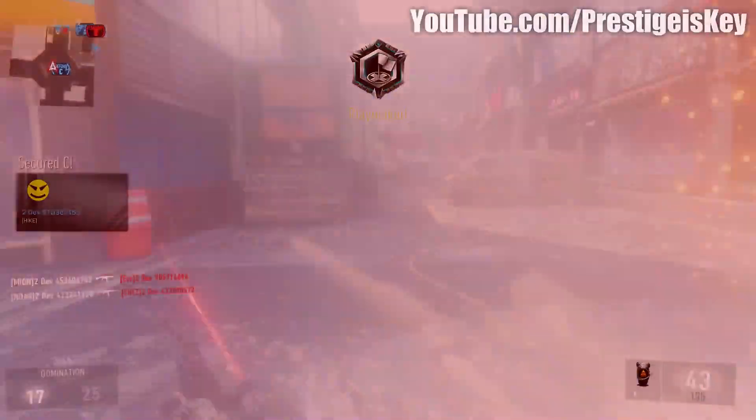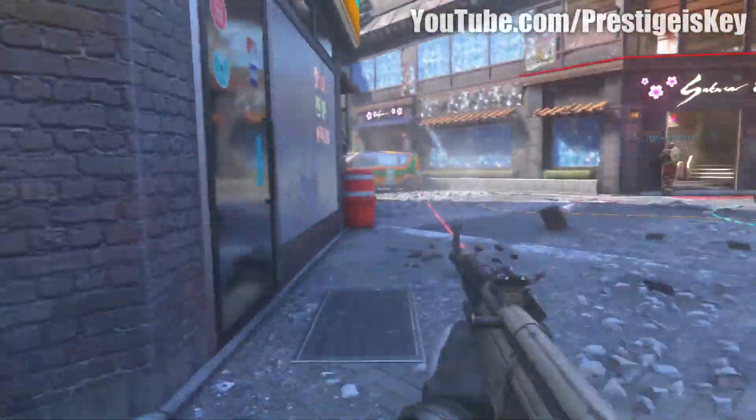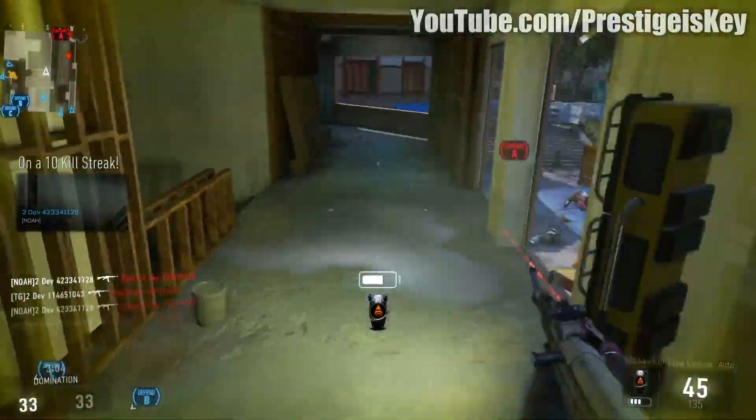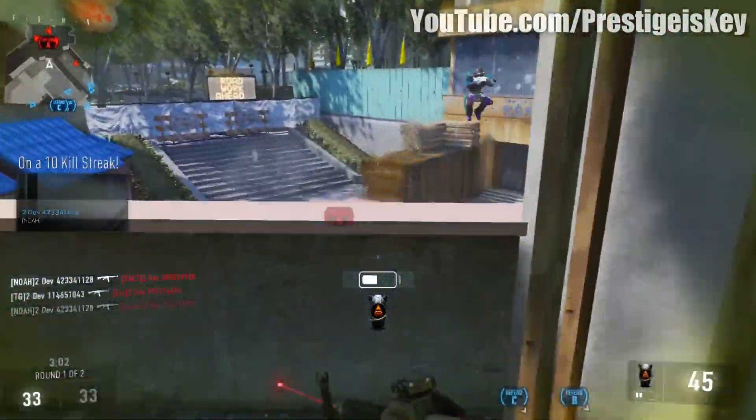You have a lot of different spawns where you can come into. You have a lot of different flanking routes, a lot of different places where you can jump on top of rooftops, get around to your enemies, and get up behind them.